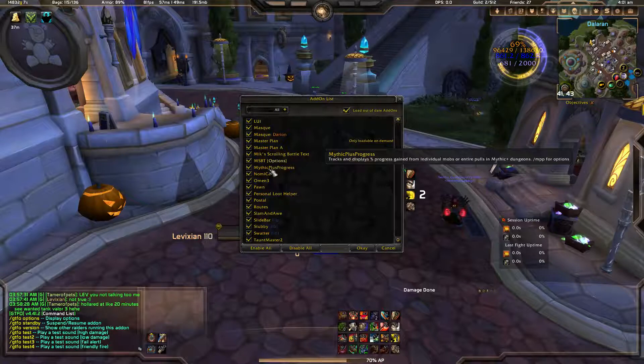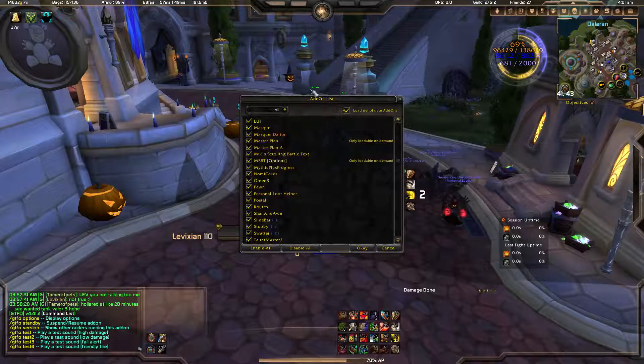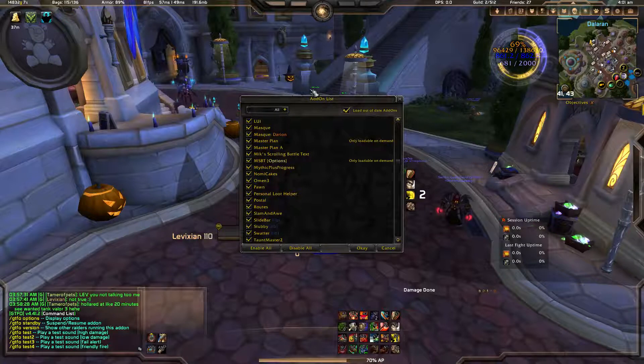Mythic Plus Progress — this one is brand new and still in a bit of a beta phase. Basically it will highlight over the tooltip to the right or left, depending on where you set it up, and give you the percentage of each mob. It tells you the percent needed for that mob — like 1.8%, 3%, 5%, stuff like that.